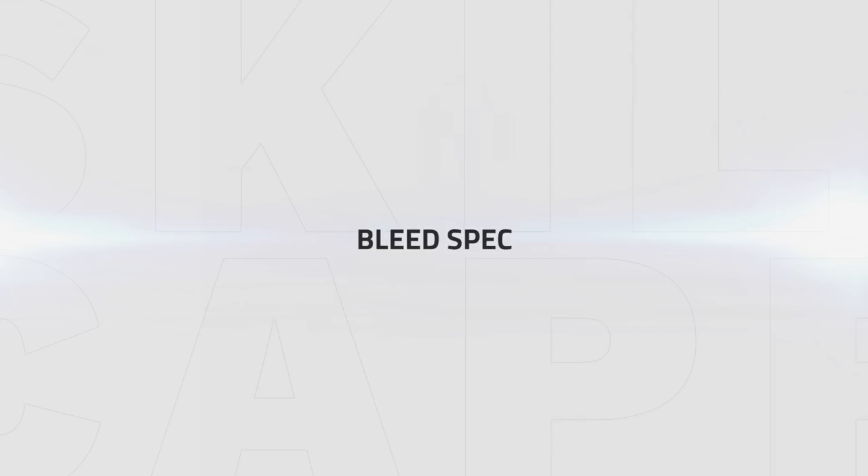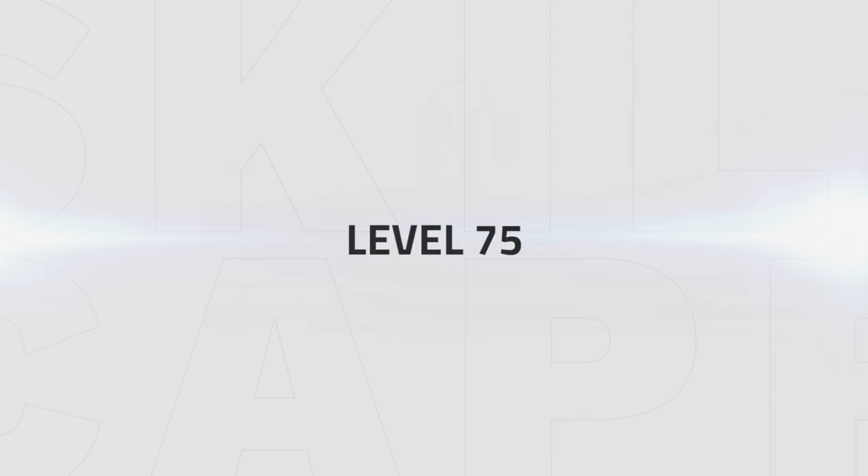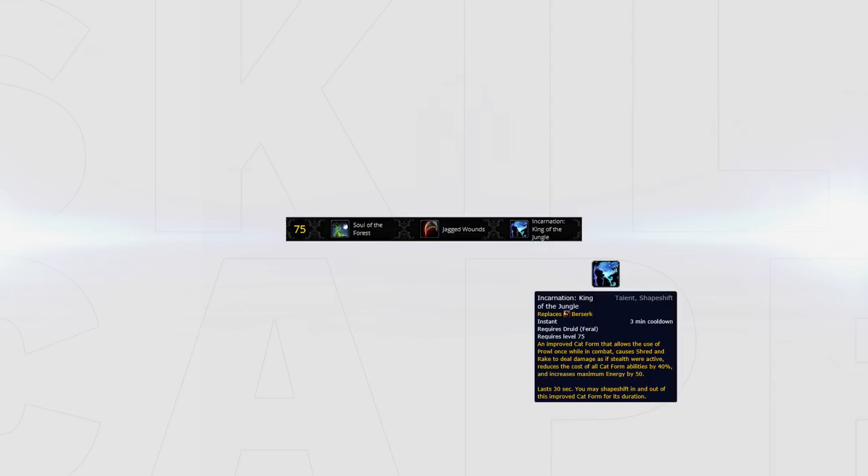Now let's talk about the Bleed spec, aka the AoE pressure spec. Almost every talent choice we just discussed stays the same in this build, but a few change. This spec revolves around getting AoE pressure up — you want to hit multiple targets and try to keep your bleeds up on as many targets as you can, at least two. The only tier that really changes is Tier 5. Here you will not pick Incarnation anymore but Soul of the Forest, which ensures your Rip does more damage over time and that you get energy back more frequently to spend on more dots.